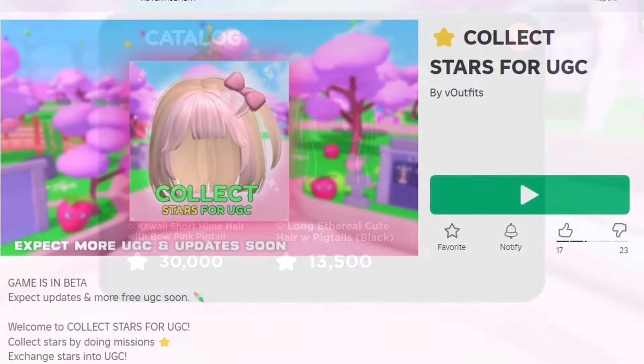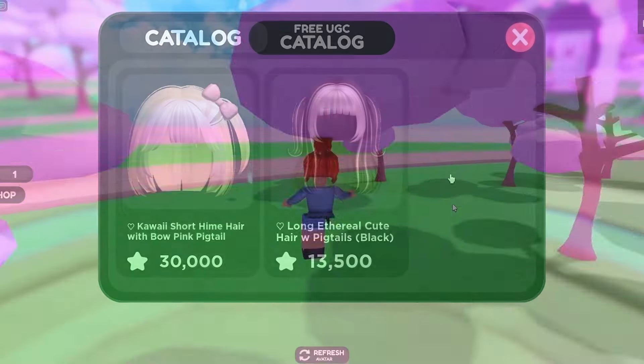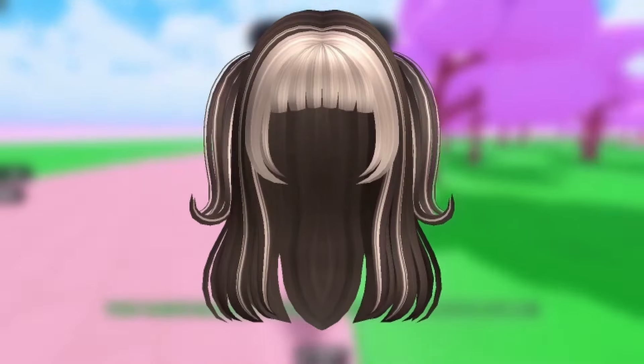To get this new free item, join Collect Stars for UGC. You need 13,500 stars to get it for free, so get more stars by finding them scattered around the map. Do you like the hair? Let me know below.